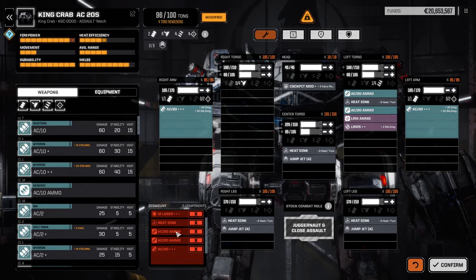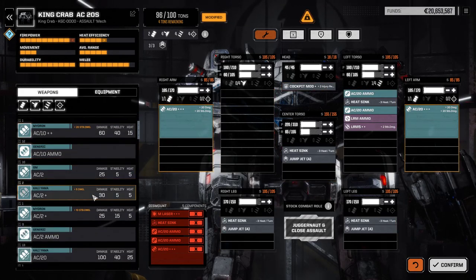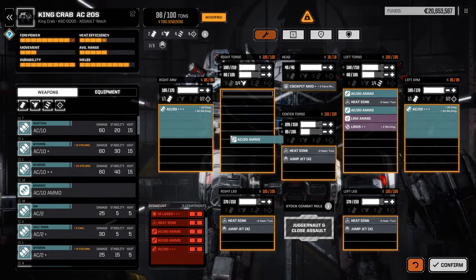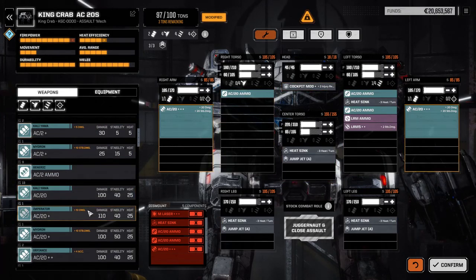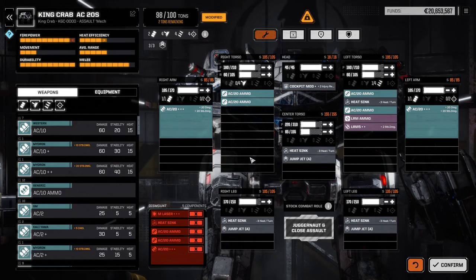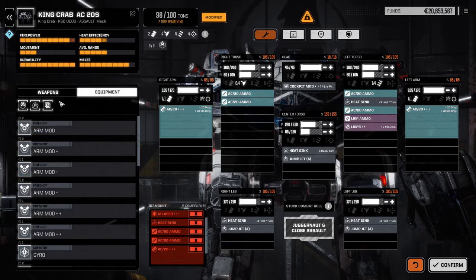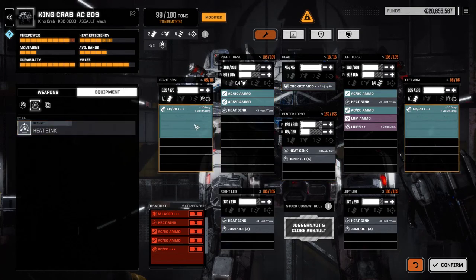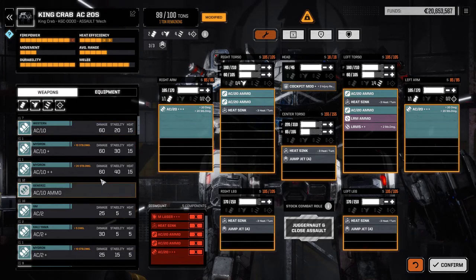Luckily I have another one. I lost two AC 20 ammos, so I'm going to scroll down and put those in the shoulder again, or the torso. I lost a heat sink, so we'll come over to equipment, click on the heat sink and put the heat sink in. We also lost a medium laser.